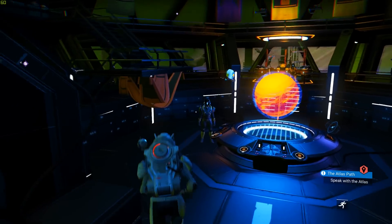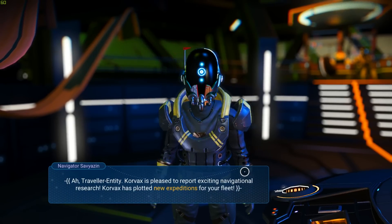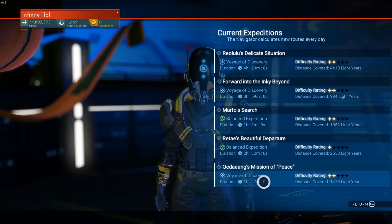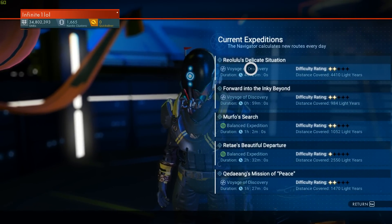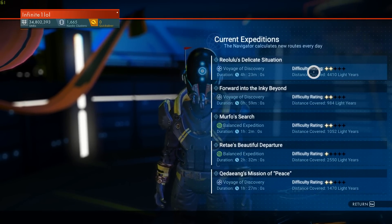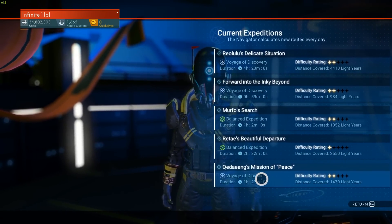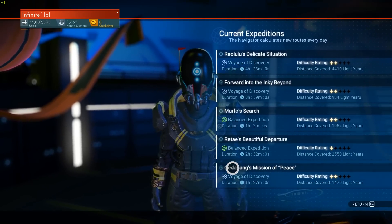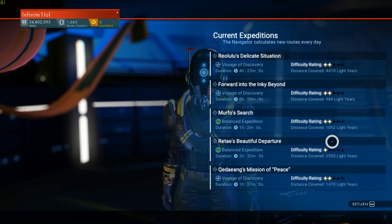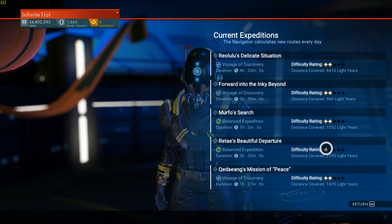I'm going to go ahead and build a second fleet command room, so now I'll be able to send two expeditions. Once you do that, go back to the NPC, talk to him again, and he will now have his functionality opened — that is the fleet missions or expeditions. You can check what you have. Since we're in the beginning of the game, our fleet is not that strong, so we'll generally have very low star rating missions, one star being the lowest and five being the highest. In the beginning, one to three stars is typical.